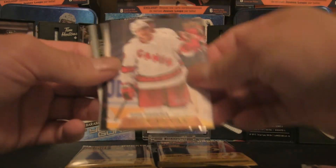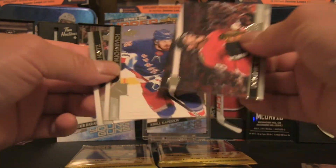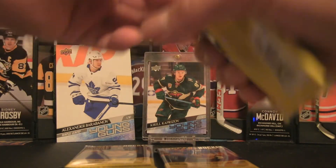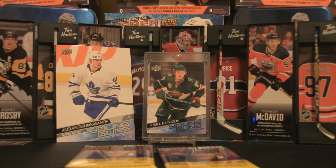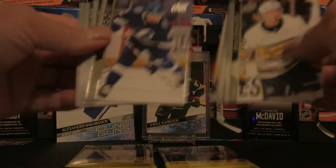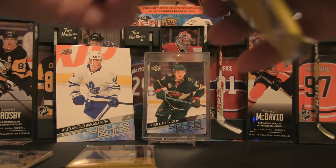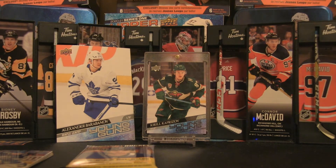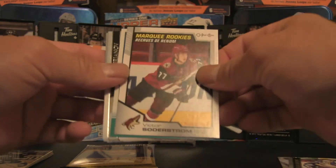Pack three, halfway through the break. We might have a canvas here — Upper Deck canvas, a pretty cool shot there. Base, base, base, base. Can we get something good? There is a rookie card, we'll keep that off to the side. The last card of the blaster box to be revealed looks to be a marquee rookies — yes, marquee rookies retro.